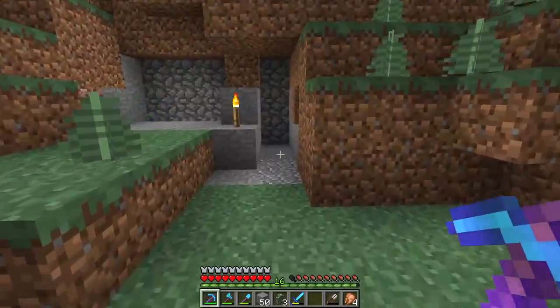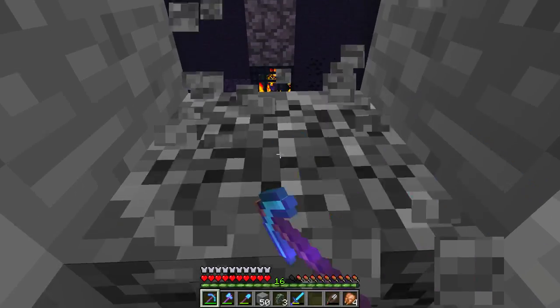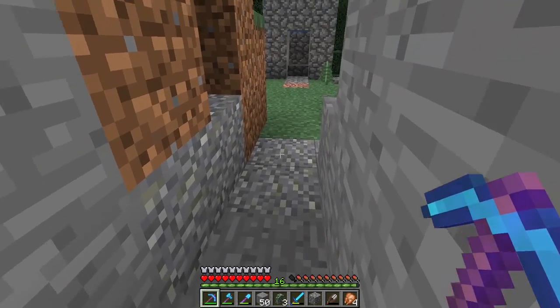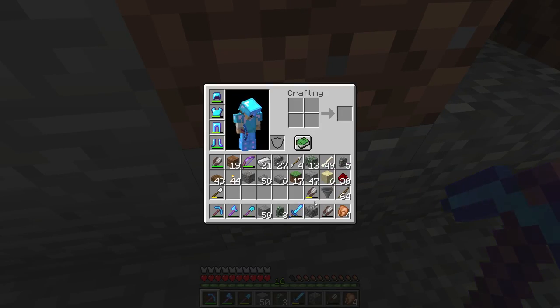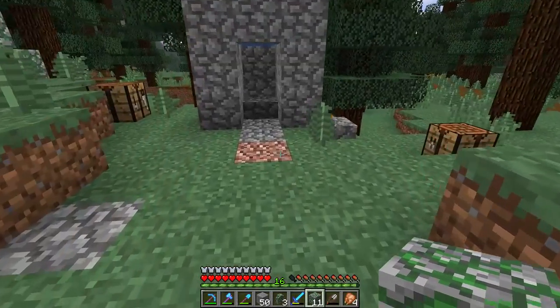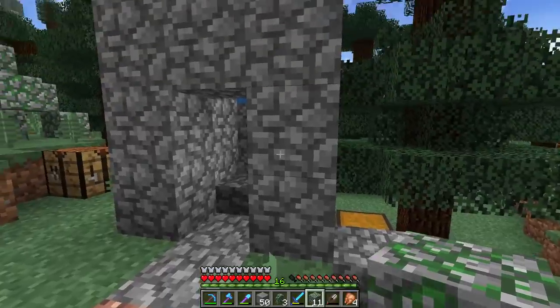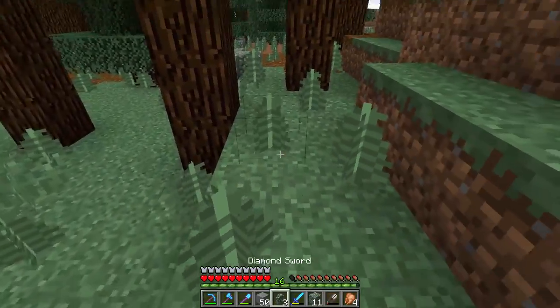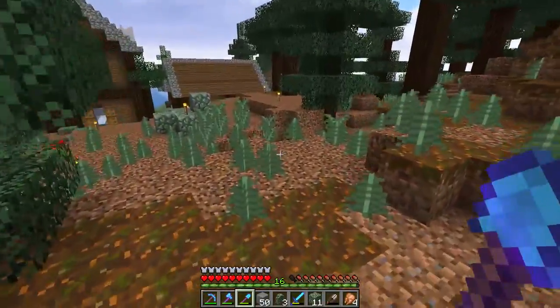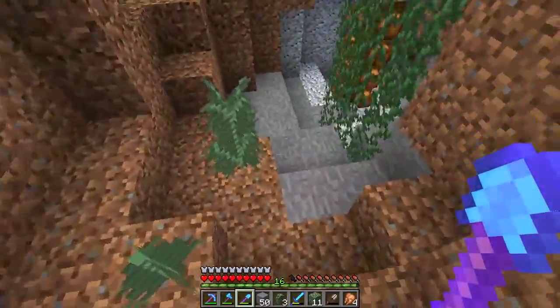So this is basically what I've done - I've taken this spawner here, made a normal old spawner setup, pushed things in here. Basically what happens is the zombies get pushed there, get pulled up this way, get dropped over here. The cool thing is the way that we get rid of the baby zombies - I'll quickly show you if anyone wants to see what it's like.